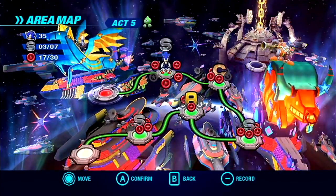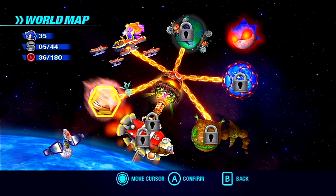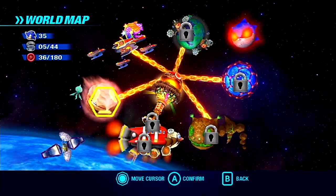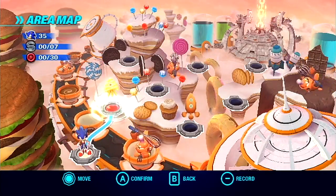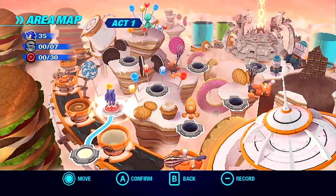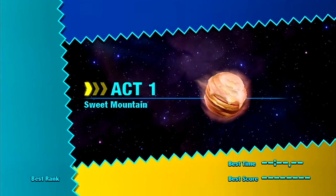Now that we got the green hover wisp, that's all of the wisps we can get here in Starlight Carnival. So I'm going to go to Sweet Mountain — World 2 — and we're starting Act 1. As you saw, there was a little yellow wisp that flew off in the distance, so let's see what ability he has for us.